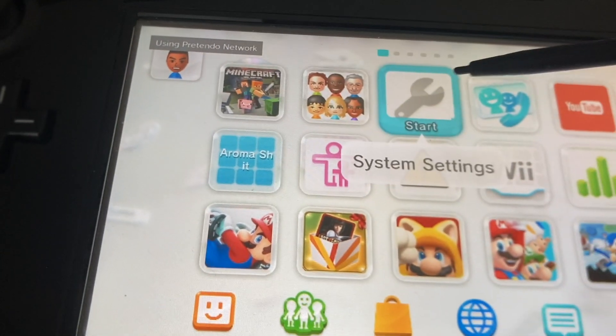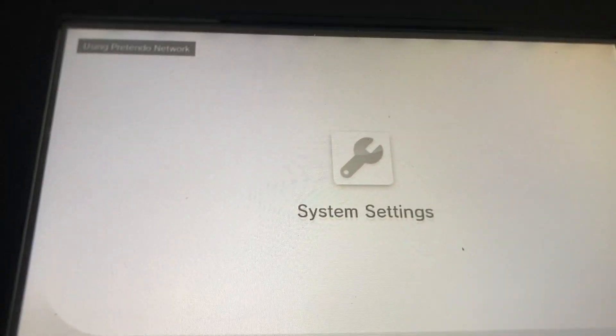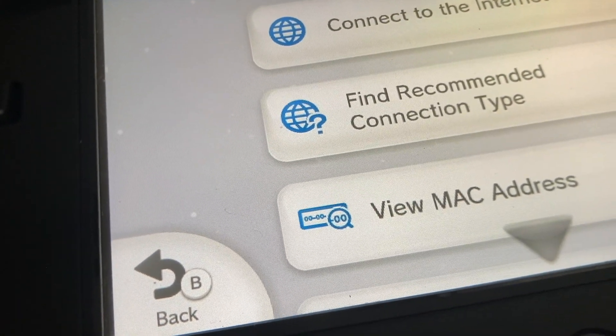It says using Pretendo, but I don't have Pretendo set up on this yet. Anyways, the first thing you need to do is close your settings app. I know you're using Pretendo Network — you don't need to tell me like 17 times. Then go to your internet settings.